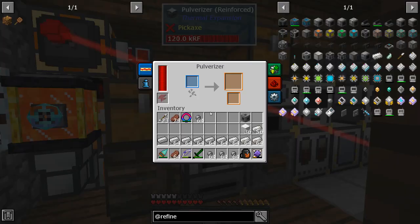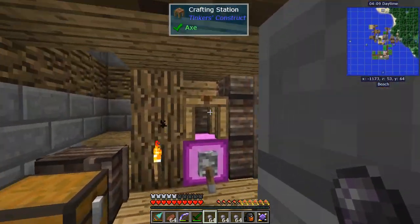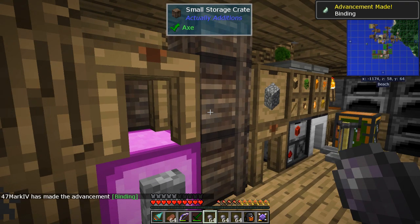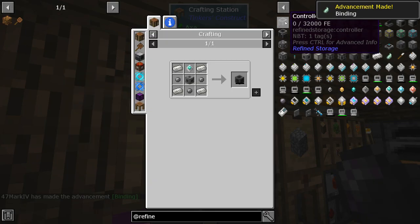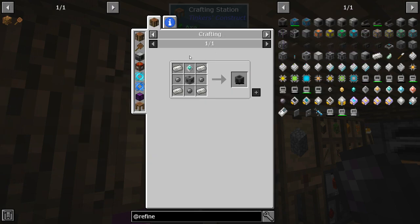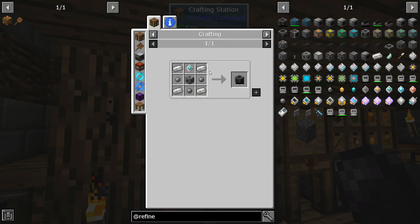Let's throw the wool in the crusher and pulverize it. Now let me see if I can make what I need for the controller. I can only make one? We had tons of string right there! Alright, let's make a whole bunch of binder because you're going to need it for everything. And we'll need redstone too.